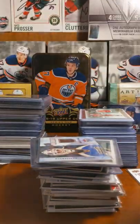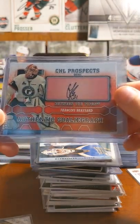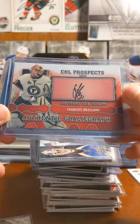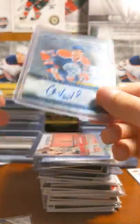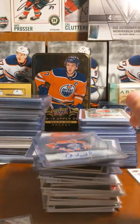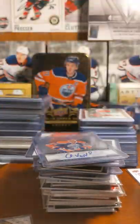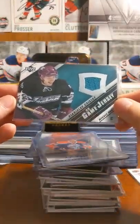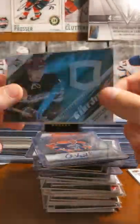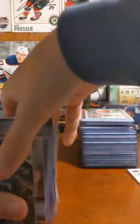This is gonna be like a 30 minute video. I had a 25 minute one that didn't... Francis Broussard CHL Prospects. Chris Vandervelli. He had Gretzky and Salanne cards — those were just some of our first cards. Random Mighty Ducks — not even gonna bother. So yeah, that's that.